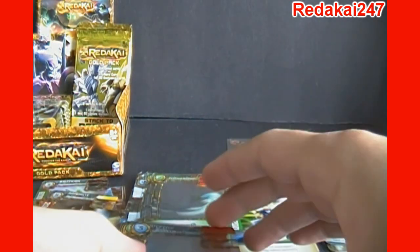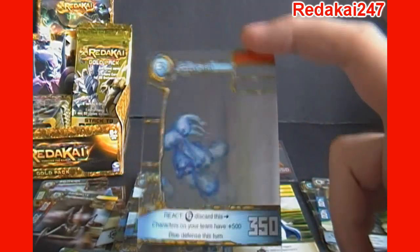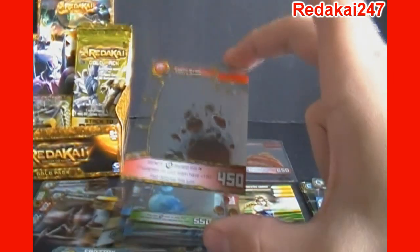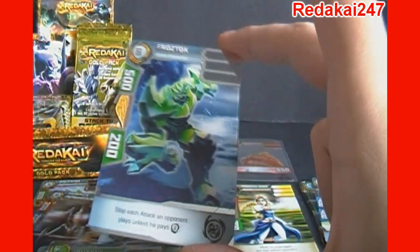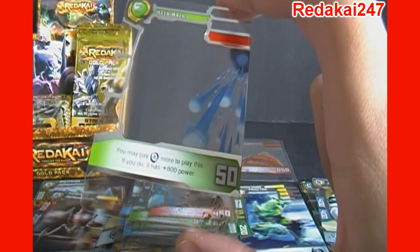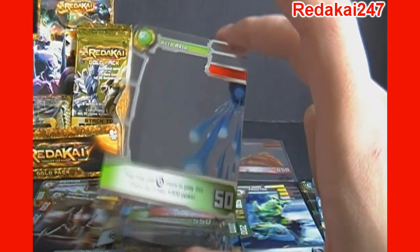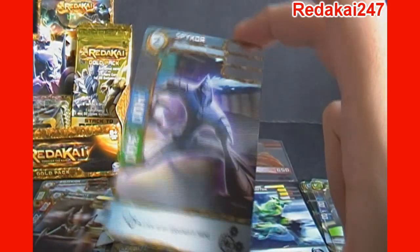I think just so the uploads don't take me forever, we'll keep this to eight packs. So one more pack after this one, and we'll make it a three-part video. We've got Ghost Riot. Hailstorm. Earth Slam. Froztok, Green Elemental. Acid Rain — may pay four Kairu more to play this; if you do, it has plus 800 power. And then we've got a Spy Core Psionic Machine.